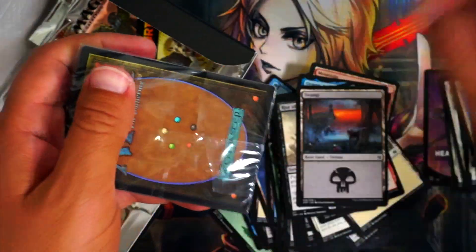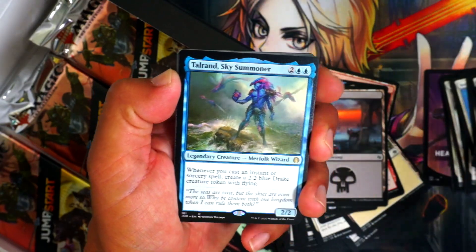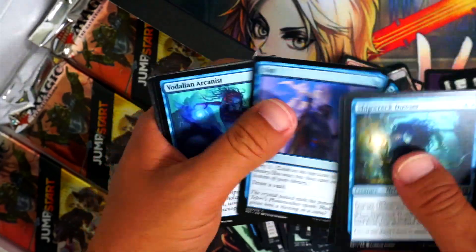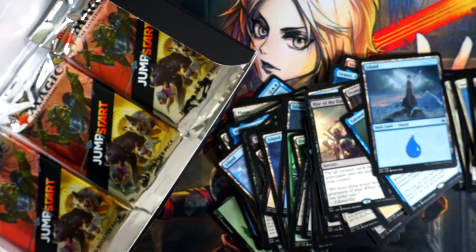Wizards again — wizards again. This could be fun to play, I just never will get to play it, which sucks. I guess that's a wizard — Talrand. Think of it more as a merfolk or just an interesting card. About the tower — see what I mean? I don't know how much these packs are, like eight bucks or something.